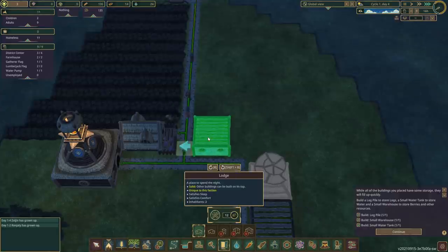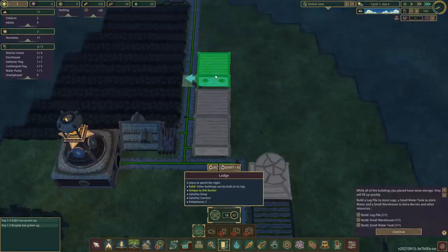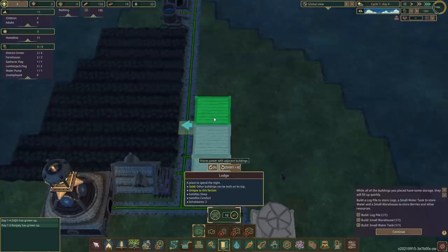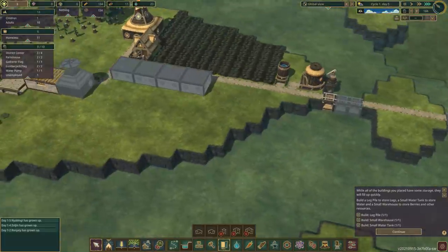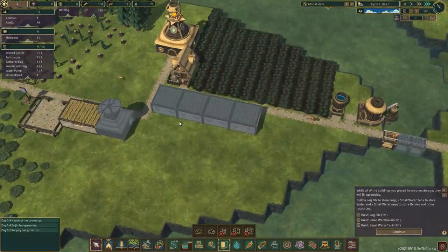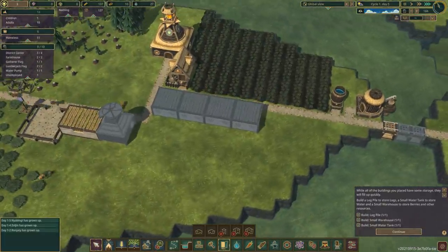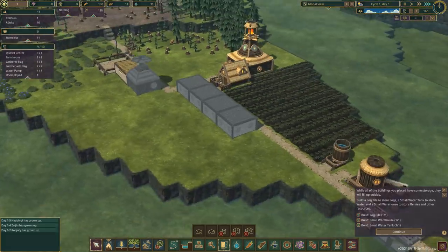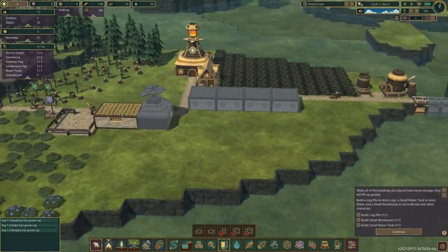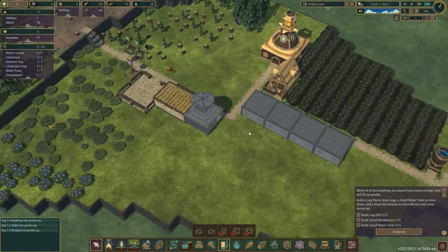Let's build one, two, three, four houses — each one houses three people, so that will house 12 and we've currently got 11. You need excess space, otherwise your beavers will not breed. They will only do it in the privacy of their own lodge. They're very private beavers.